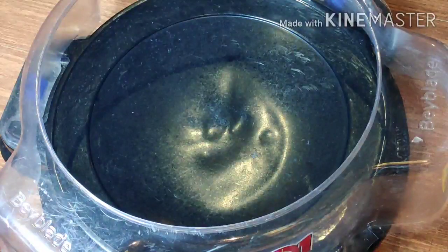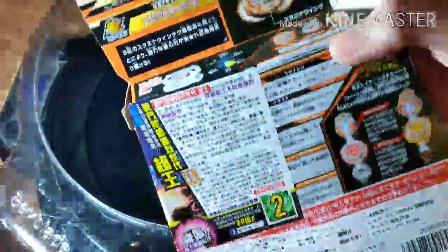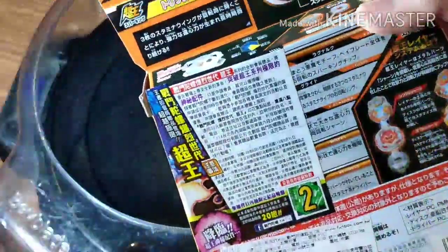Let's talk about the parts. Glide Ragnarok has 3 wings. The Blaze Ragnarok has only 2 wings, but Glide has 3. The parts are the Glide Ragnarok chip, Glide ring, and the wheel disc.